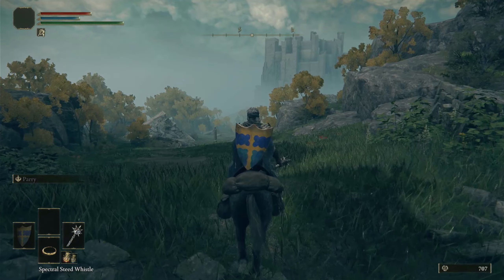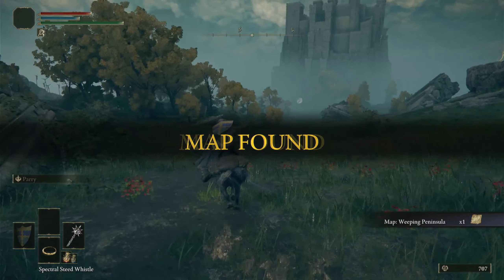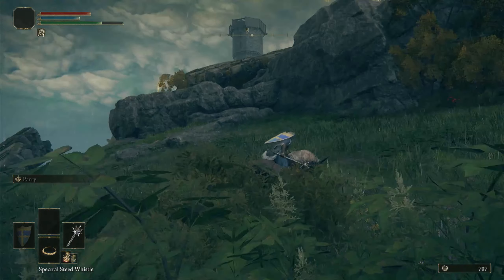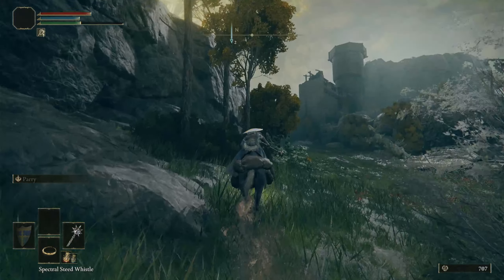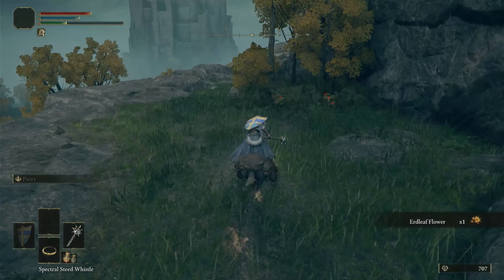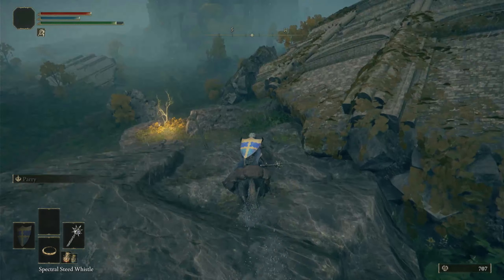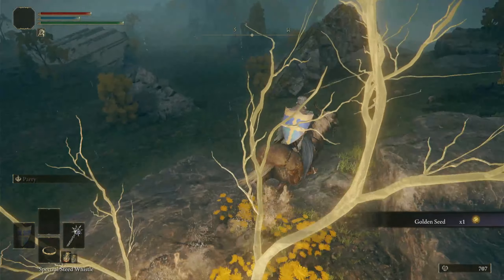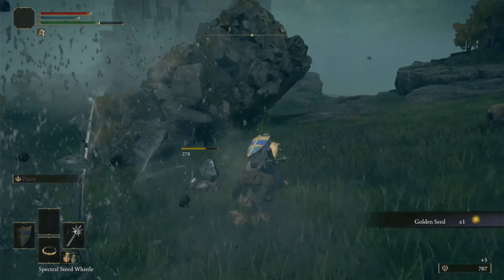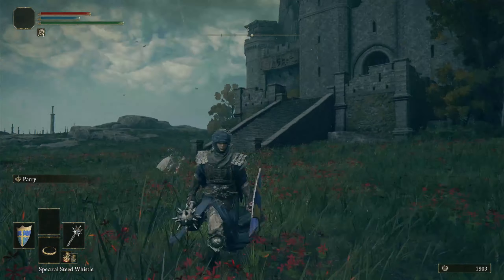Another Sacred Tear. This is actually the first place I recommend you go as far as a boss. Definitely be on Torrent here because there's going to be, well, you'll see. Here's a plinth — I'm going to grab that, that's the map, and keep running, don't stop. Right up here is the golden tree so we want to come back this way. That is a giant down there shooting huge arrows at us. Always want to be on Torrent down here, always want to be running, picking up stuff along the way. Come over here and bam — one more golden seed.